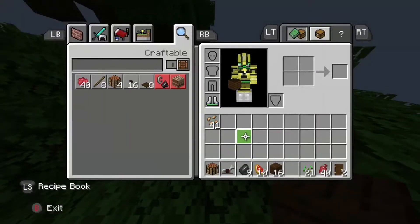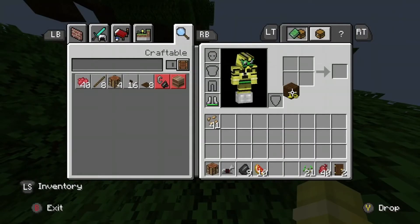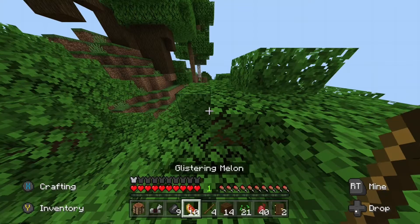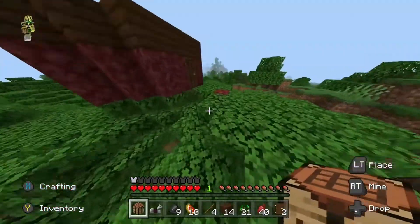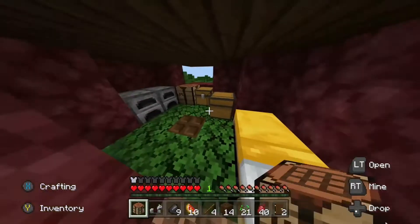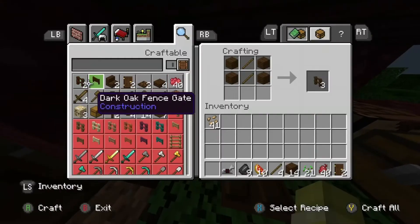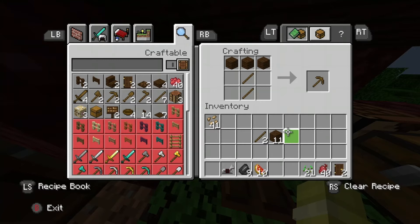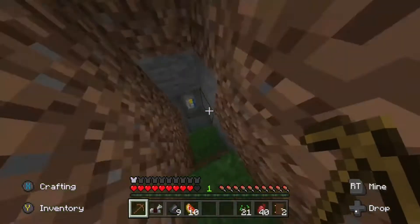Grab a crafting table and then we can just get this. There we go — collect those sticks. We can place down our crafting table. Now we have two crafting tables, which is a good thing. There we go, two beautiful looking crafting tables.